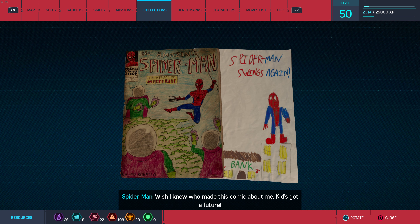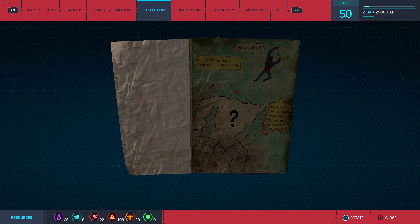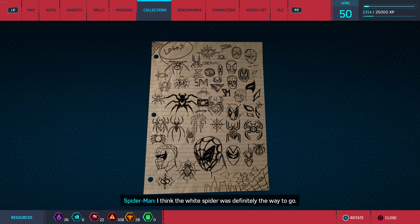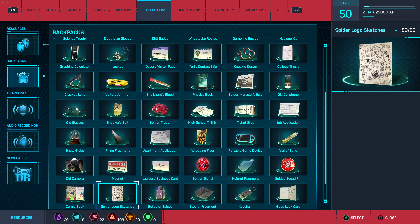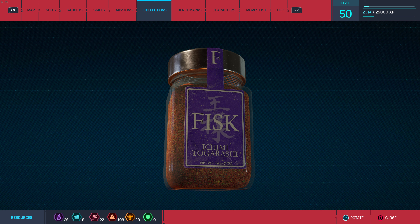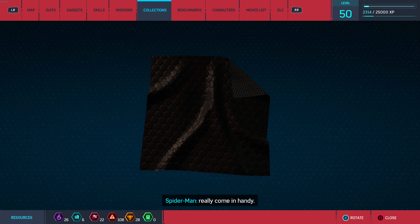A comic about Spider-Man — he wishes he knew who made it; the kid's got a future. It's designed like the very old Spider-Man comics used to be printed, with period-accurate art and the Marvel Comics Group logo in the same spot. Fisk supposedly made his fortune selling spices — they're good, but not that good. A fabric that warps sound and light waves — a stealth suit would really come in handy.